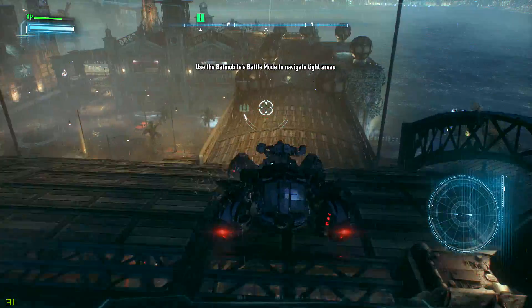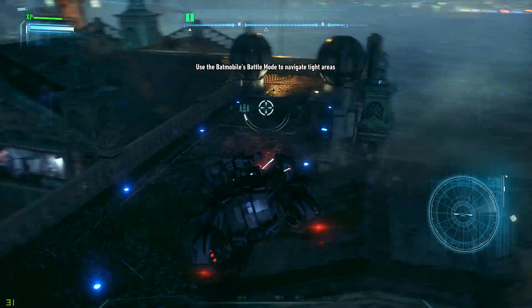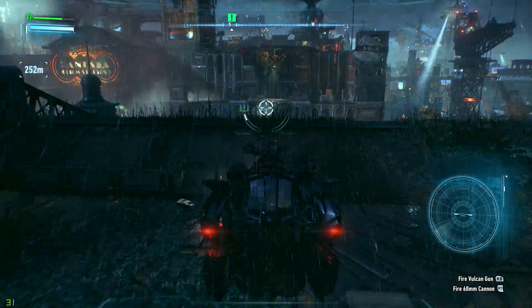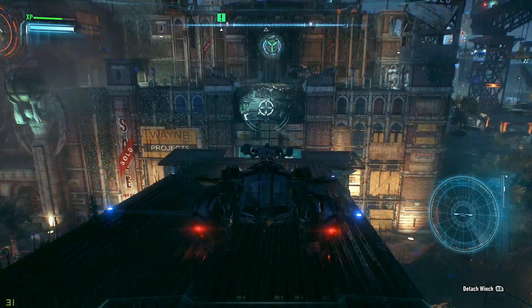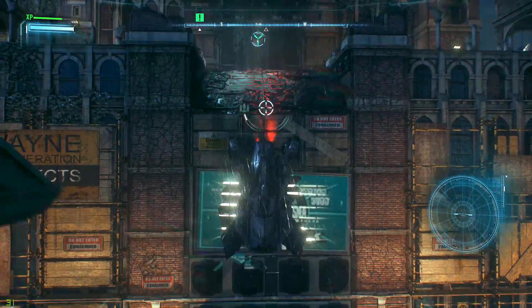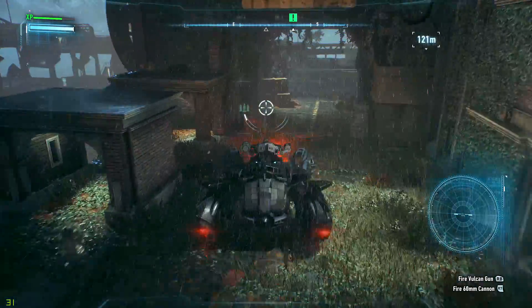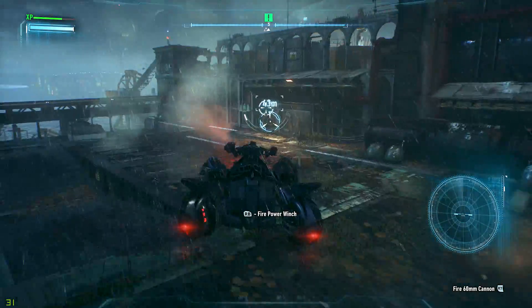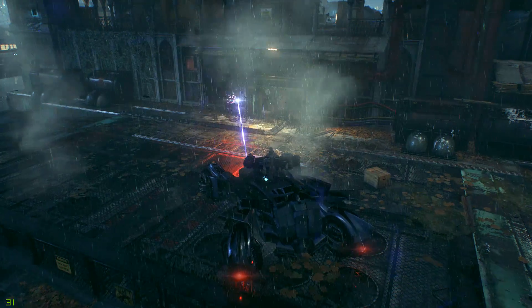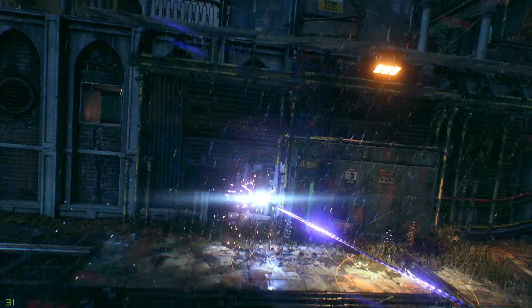Use the Batmobile to navigate tight areas — that's what she said. She's a bad girl — she's also a super villain or superhero. What do we have to do? Go here, down here, jump off and then go up the side of the building like so, and then we can go this way. We use the power winch and the acceleration — you gotta keep the needle in between the orange — and bam. Radio tower is back online.